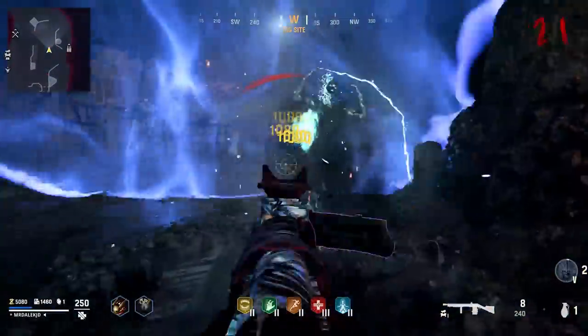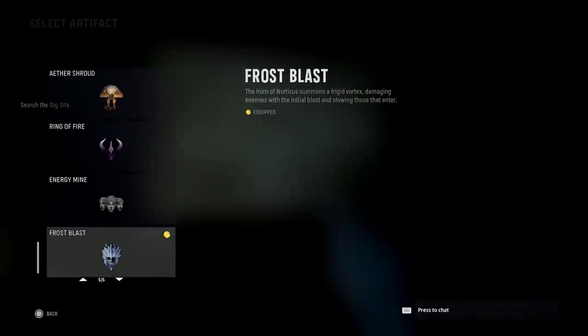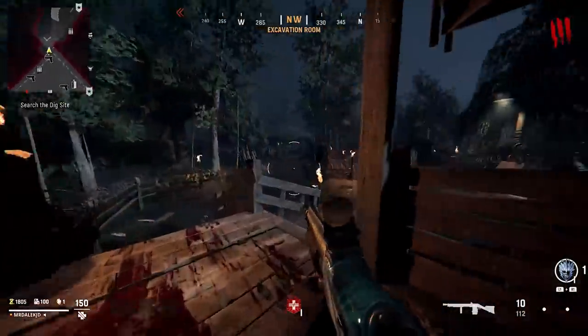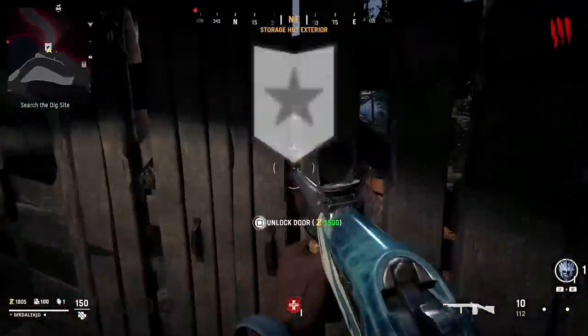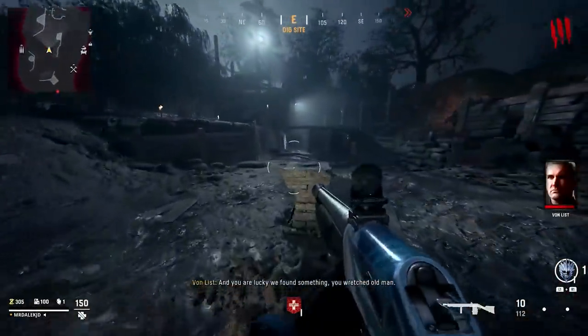Vanguard Zombies Shinonuma Easter Egg Guide — super detailed and easy for solo and co-op. I highly recommend using Frost Blast as your artifact. First thing you want to do is follow the prompts on screen to search the dig site. You're going to be opening up through the comms room or storage, then buying a door in either of those areas to take you to the dig site.